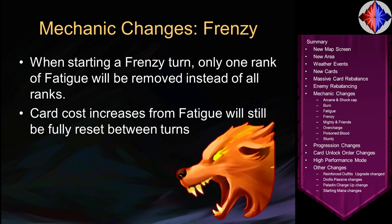Frenzy changed slightly but it has a big impact on decks trying to abuse it. When you start a Frenzy turn, you now only lose 1 rank of fatigue instead of all of your ranks. This means it's no longer as easy to loop to your Frenzied Rage and play it again, because drawing a lot of cards makes it harder and harder to afford your cards. The actual increase from fatigue will still be fully reset between turns — but if you had, say, a card's cost jump from 2 to 11 by drawing it multiple times, it starts the next turn at 2, but any leftover fatigue rank may immediately push it up again.